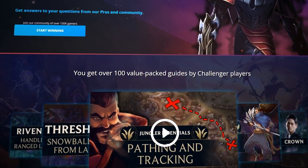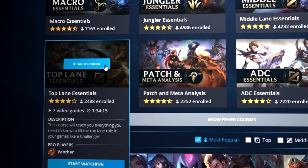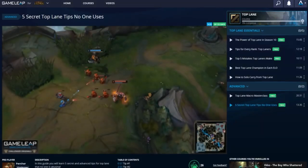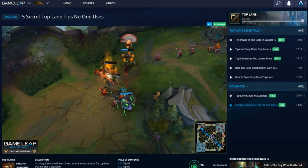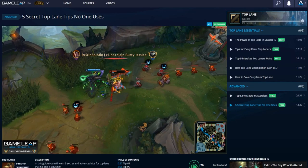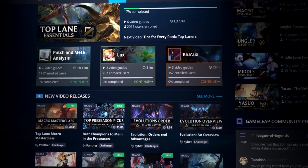To learn how to play as or against the champions we just mentioned, make sure to check out our website gameleap.com. We have tons of guides covering generic skills all the way down to champion-specific guides. Everything we put out is made by Challenger level players, and we're always listening to hear what you want to see next — let us know in the comments below.